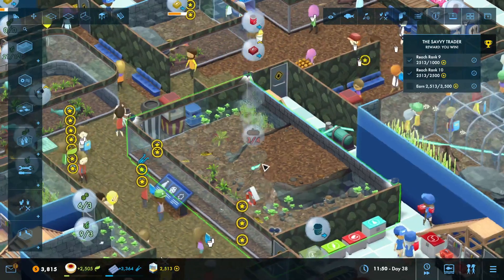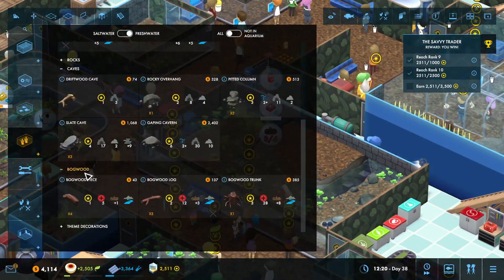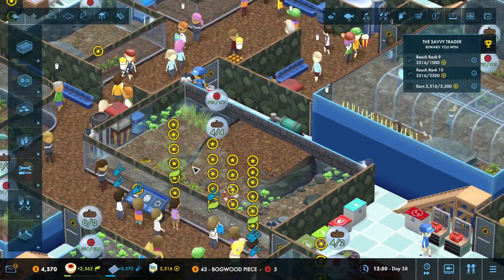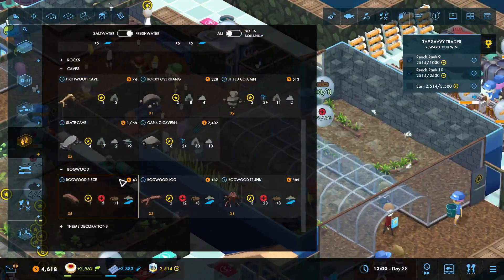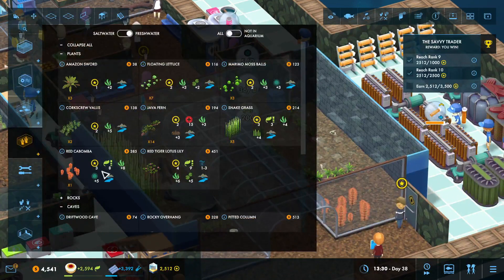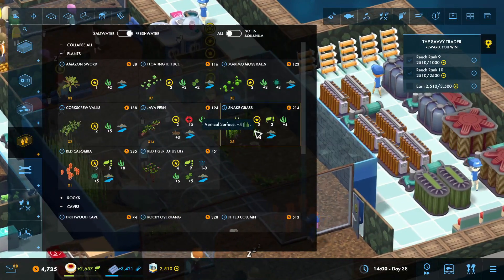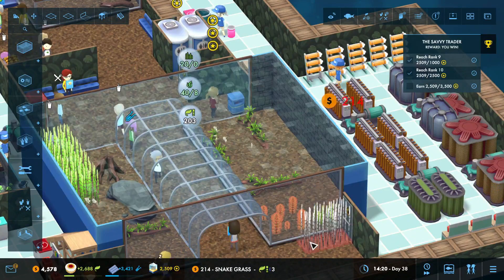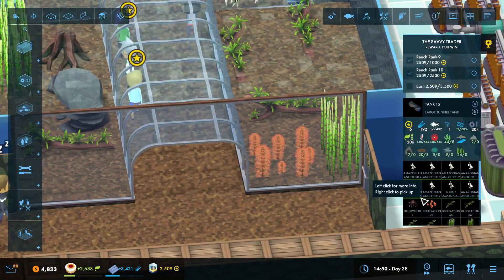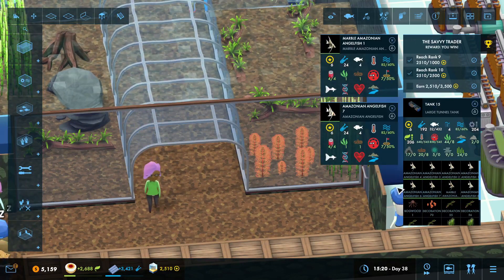There is our floating lettuce — do we need more bob? We need more bob. We can put a bob over here. I forgot we had such pretty plants too. There's this plant — the red cabomba — in addition to the snake grass that's right there. Do we have any things? We have the marble, which is interesting.